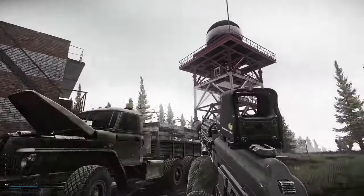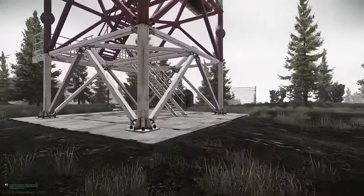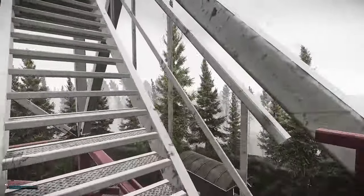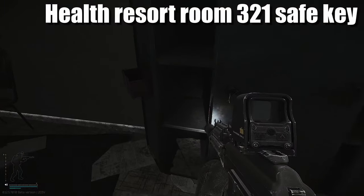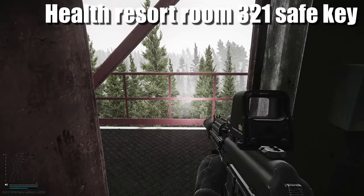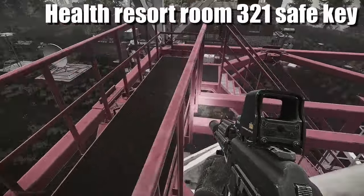Now we're at the radar area - you got the dishes right here and a really tall tower. We need to head all the way up to the top of this tower. There are two spawns for this key: one inside this cabinet right here and one on top of the weapon box. The key is the West Side 321 safe key.